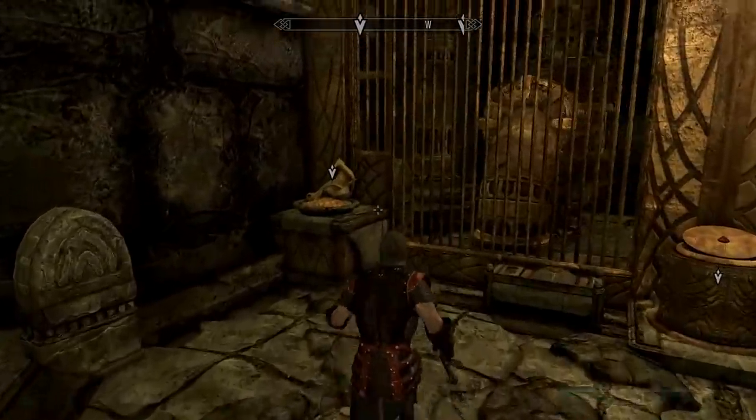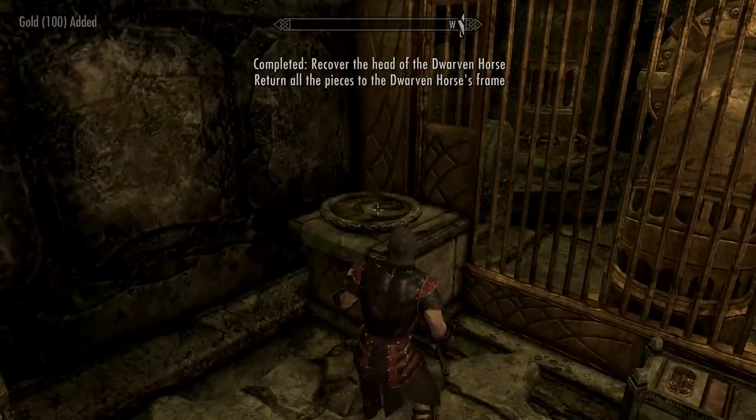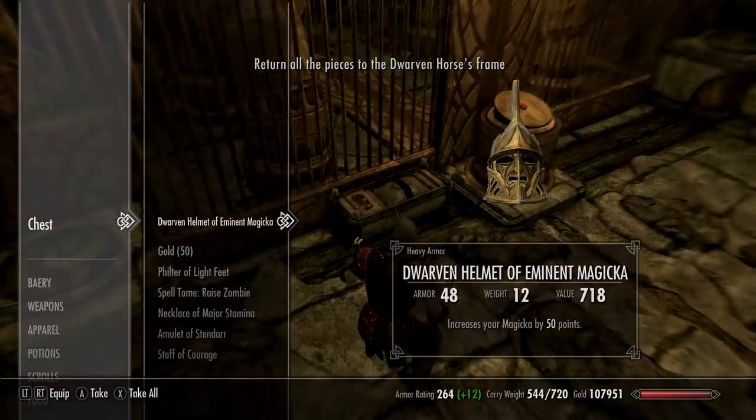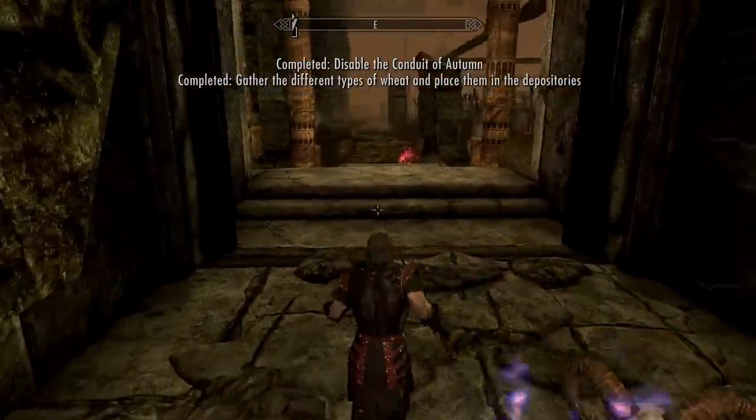Also shut off the dungeon by clicking on the middle pedestal. The chest next to it also has a bunch of loot worth grabbing, so make sure you've got plenty of carry weight or a follower. Now let's go back to the main chamber.